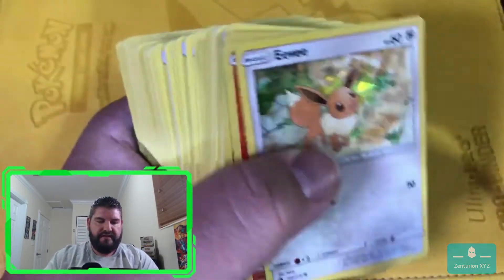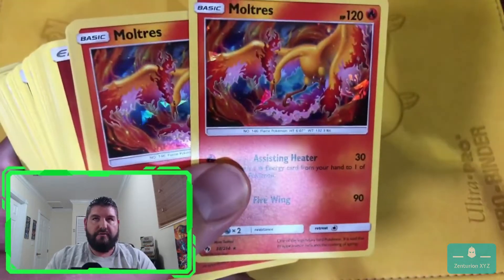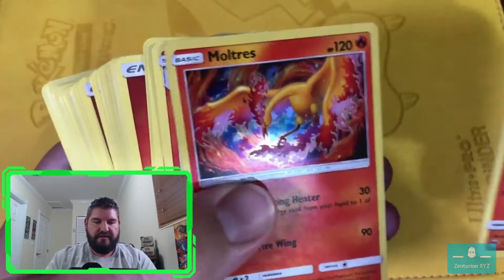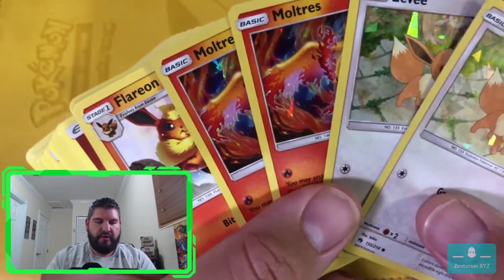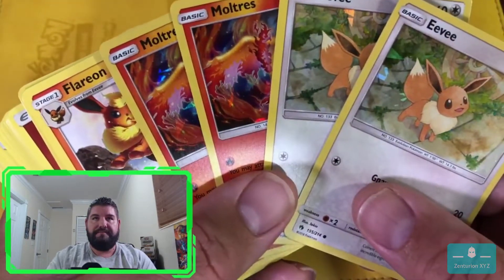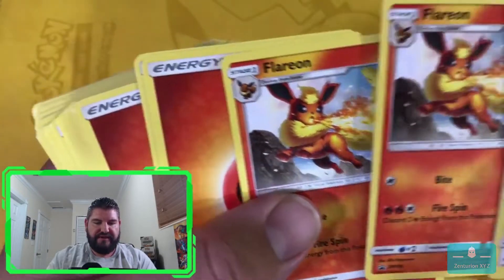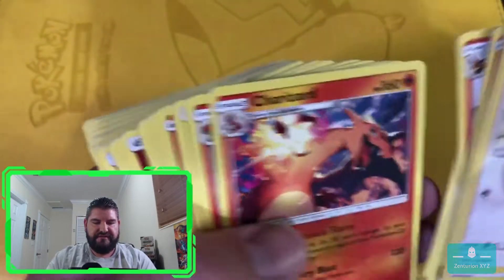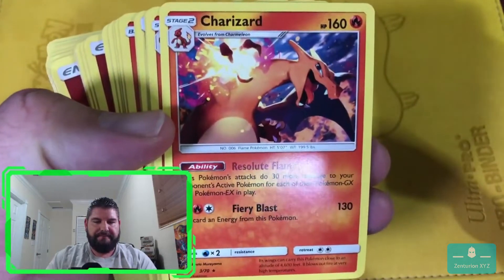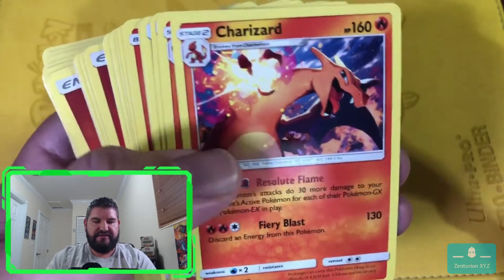So you get another Eevee, you get a holo Moltres, another holo Moltres - so there are your four holos right there. Flareon, another Flareon. Some energies, trainers, Charizard. That is a very nice Charizard to have in your deck.